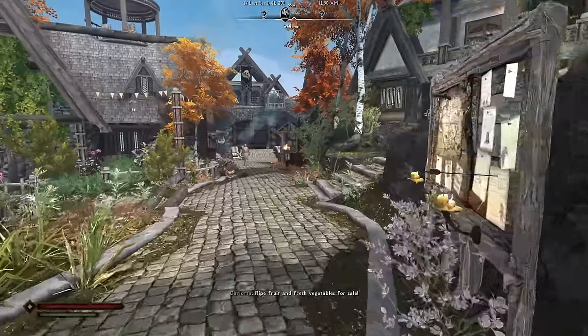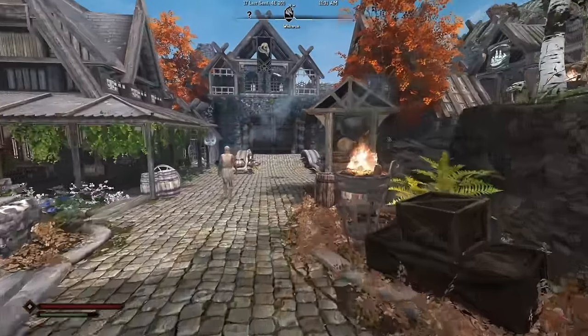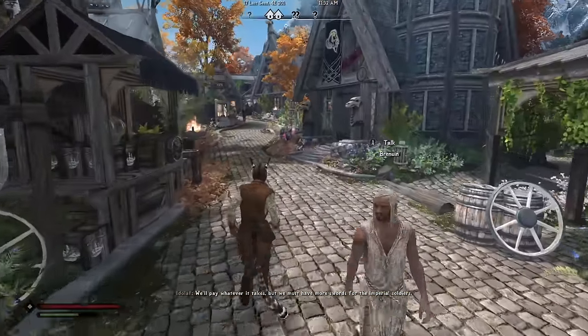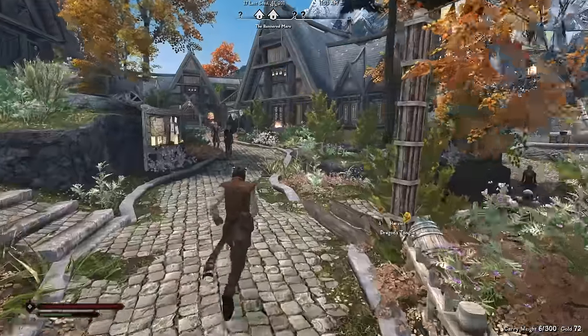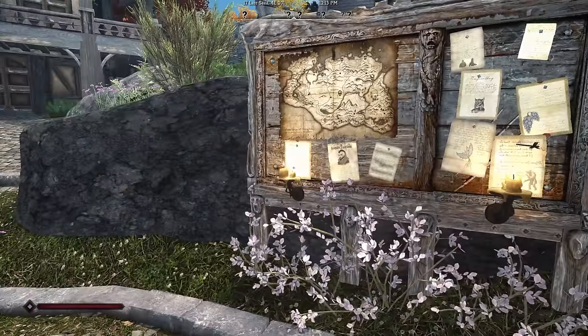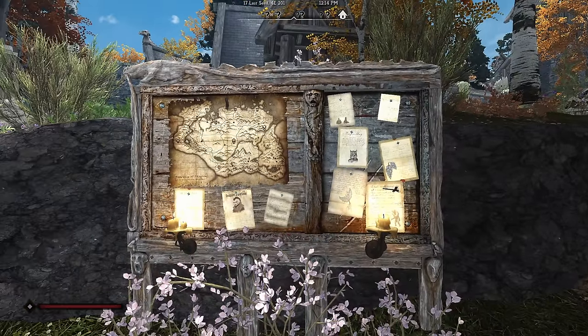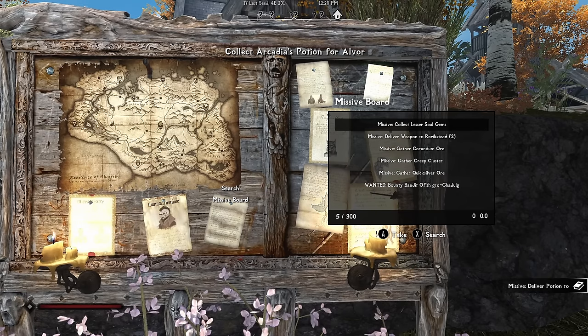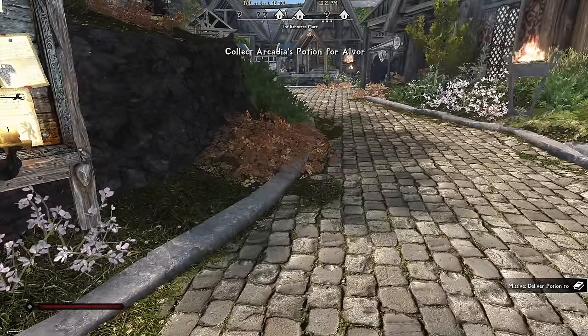We begin our adventure in Whiterun, which has been touched up by the mod JK's Skyrim, as have all the major cities. We get accustomed to our starting movement speed and are now ready to take our first official job as a courier. To do this we check for job postings on the notice board added by the mod Missives. Sure enough, there's a post requesting someone to deliver a potion from Whiterun to Riverwood — sounds like a great starting job.